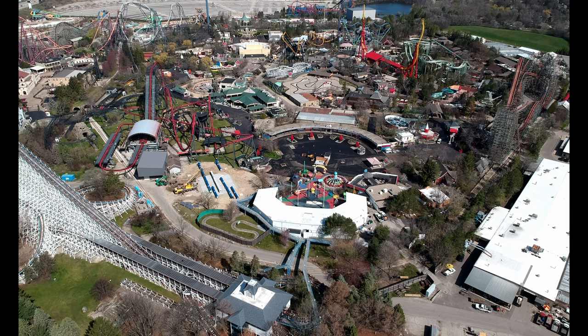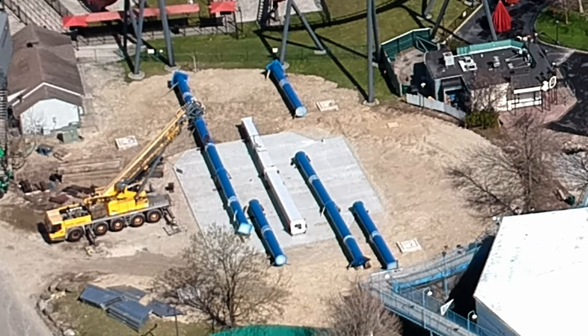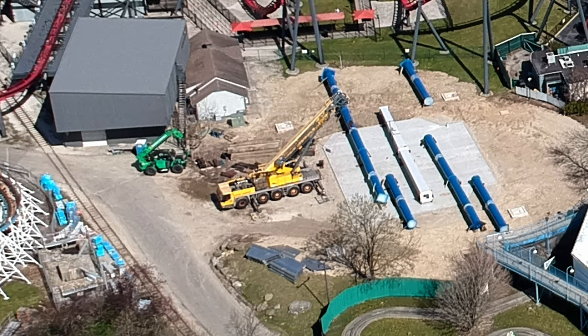We're going to start over by American Eagle and the Sky Striker plot. As you can see down over here, Sky Striker parts are finally on site. You can see the bright blue supports and then the rectangular center support that will attach to the ride vehicle. A mobile crane has been moved onto the site and that will be used for getting the ride assembled.